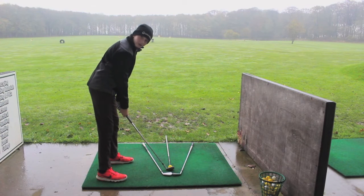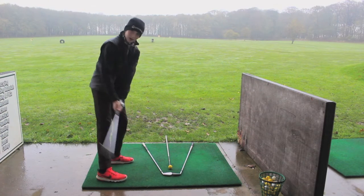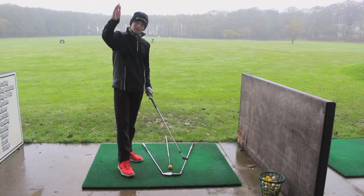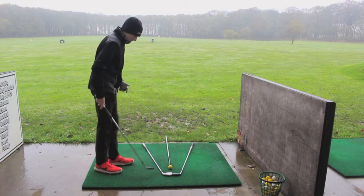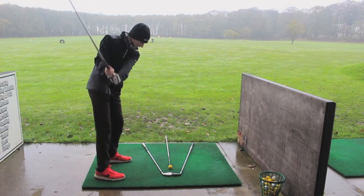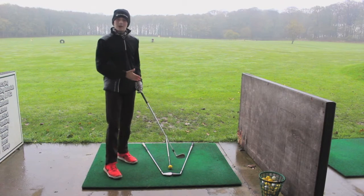So if I wanted to create a draw, then I would come out and I would swing right. What that would do is it would set my ball out right and then draw back in to the target. And then same thing with the fade — if I want to create a fade, that comes straight across the ball, and that creates a baby fade.